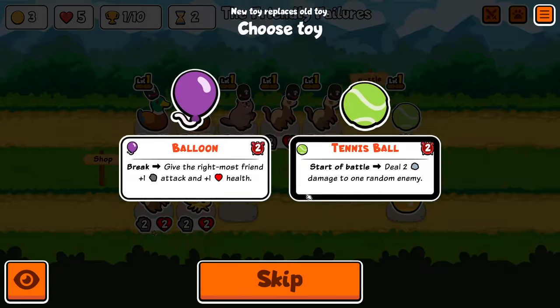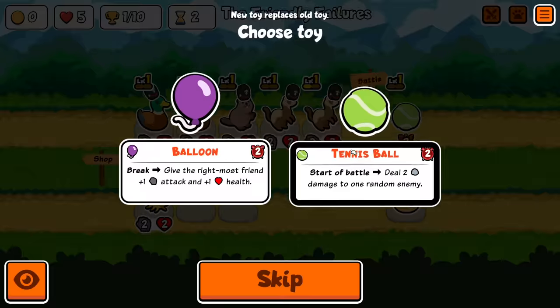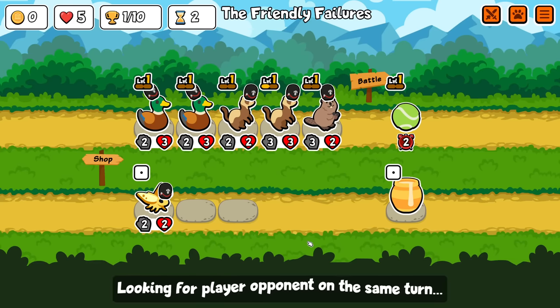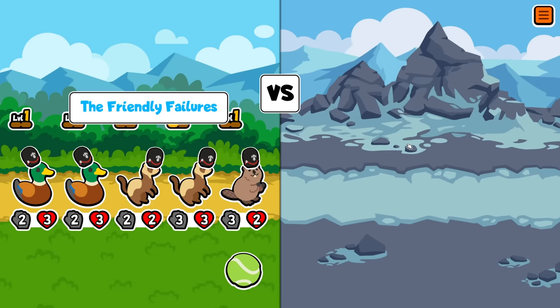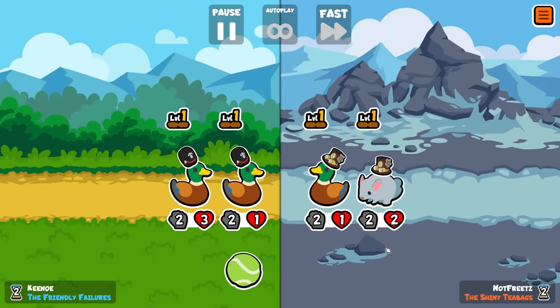I actually don't care about getting the level 2 ability, I'm just going to buy them all now. Let's just keep getting tennis balls for no reason. I'd rather save my gold and then buy good tier 2s, and hopefully find a good tier 3 too.